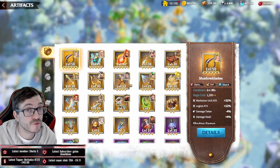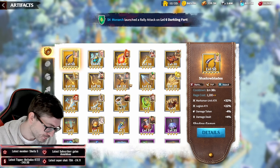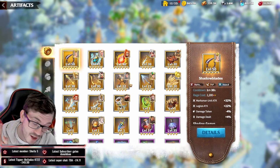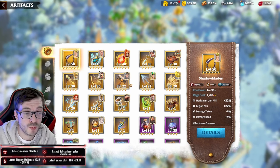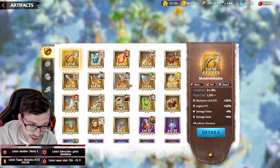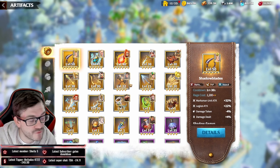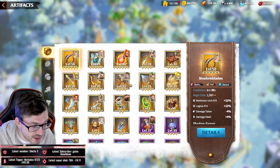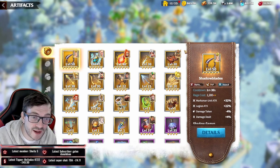For free-to-play players, get as many gold universal keys as you can and open those artifact chests. Another strong option is saving up gems — if you wait and get 30,000 gems at the end of the season and purchase the Iron-Jointed Compendium, you're guaranteed two legendary artifacts. You could go for Shadowblades, Heart of Kamase, or Viola's Bow depending on what's available.